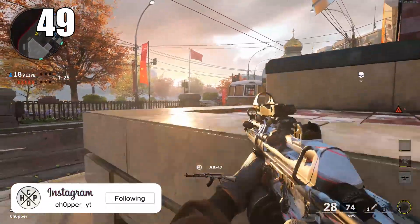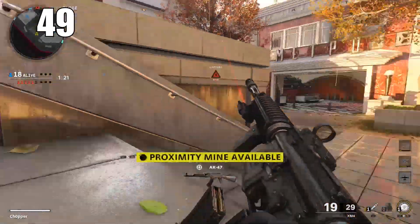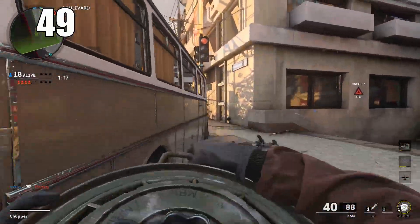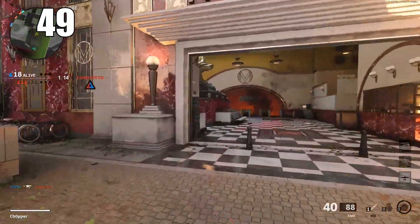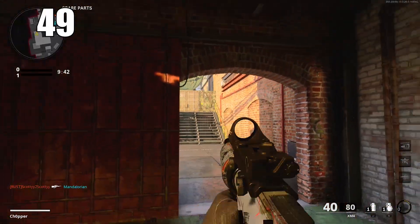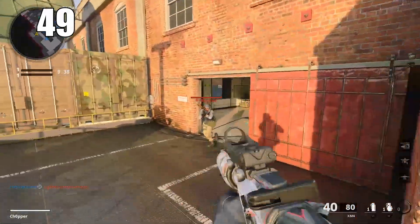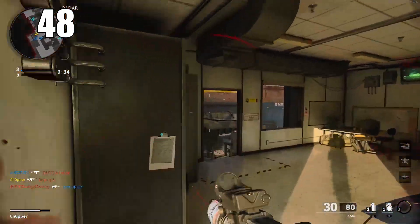Number 49: take fights you know you can handle and avoid the ones you can't. If you have an SMG and you're fighting somebody 70 or 80 meters away, you're probably not going to win the gunfight. Even though you might want to ego it out, deep down you know you'll probably lose. It'll just be better to reposition. A big part of this game is learning what ranges you can and can't handle.